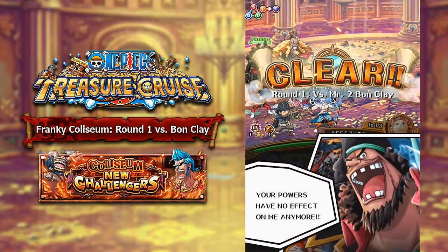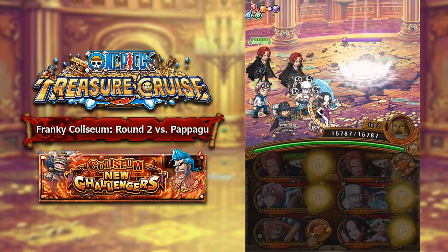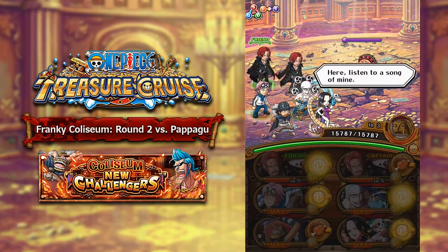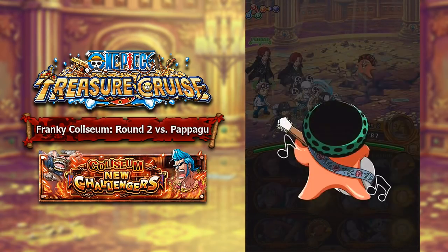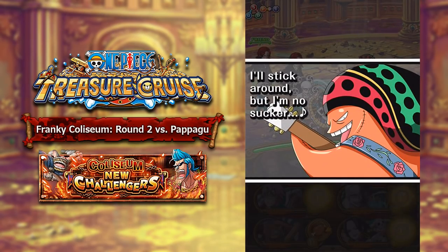Round number 2 is against Papagoo. Papagoo is actually pretty annoying, and the way I've beat him is I go ahead and use Golden Pound Usopp to delay him while he despairs us for 5 turns. Luckily, if you have level 3 anti-despair, that helps considerably, as you can still end up doing damage to him while he's delayed with Golden Pound active.